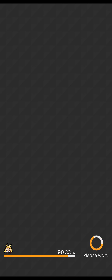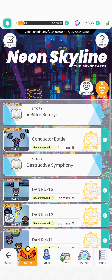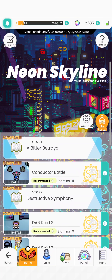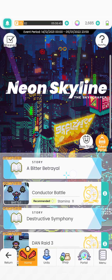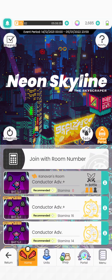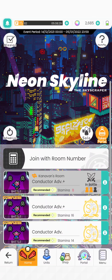I think about 600 to 700 beads. Once you finish the last one, 'A Bitter Betrayal,' you will be able to do the boss trials. There are currently two modes: advanced and advanced plus. It's nothing too hard, but I would say if you really want to get a lot of the drops, do go for co-ops.